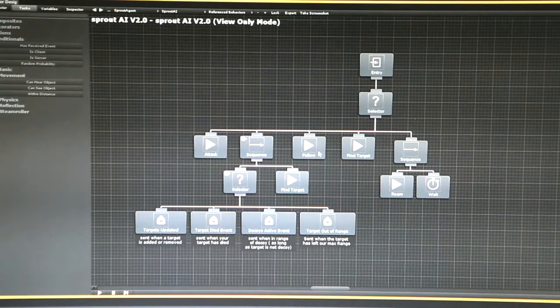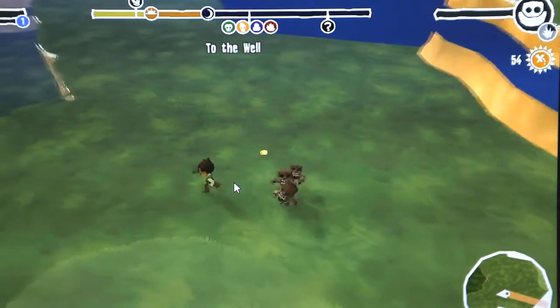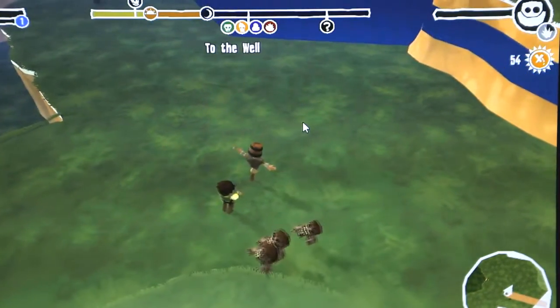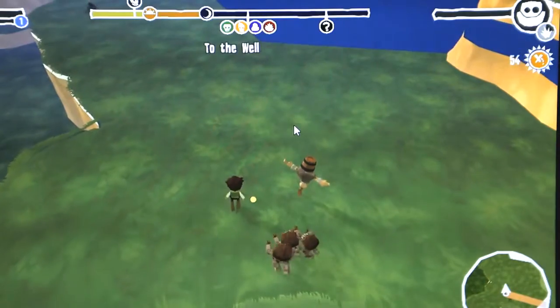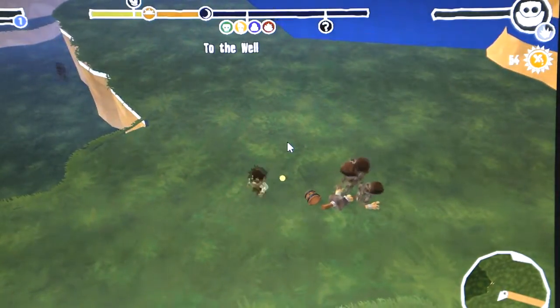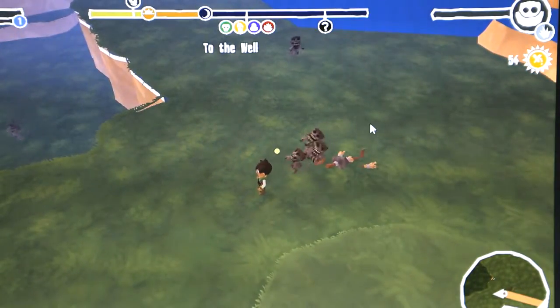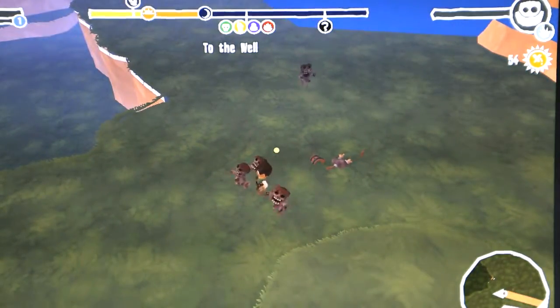If we have a target and that target is too far away, we want to follow it. If we can no longer follow it — either due to not having one or it being completely out of range — we go on to finding a new target. And last but not least, if we can't find a new target, we roam and just let our character mull about for a little bit.